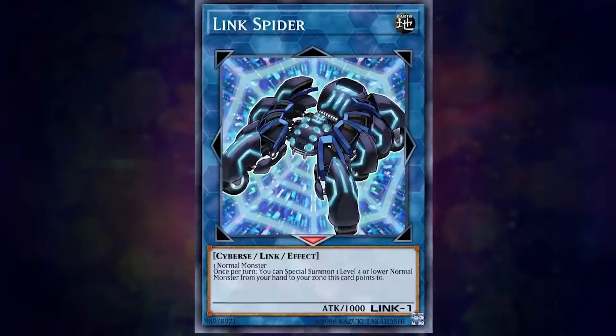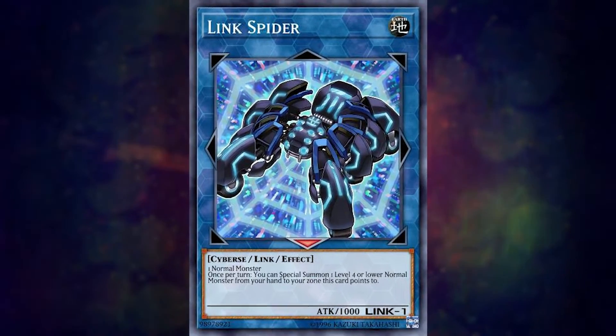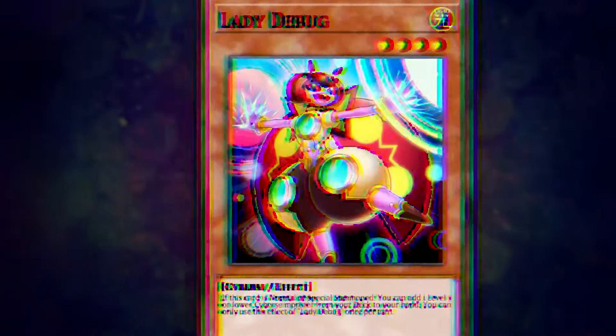Similar to restrictions that follow a lot of extra deck monsters. Link 1 monsters also exist. As of right now, there are very few in Duel Links, and there are no generic ones. You are probably, or at least will be, most familiar with Salamangreat Bailinkz, a Link 1 that requires just a single level 4 or lower Cyberse monster.